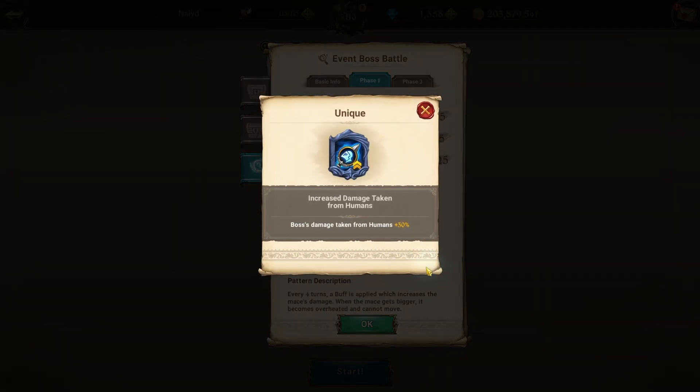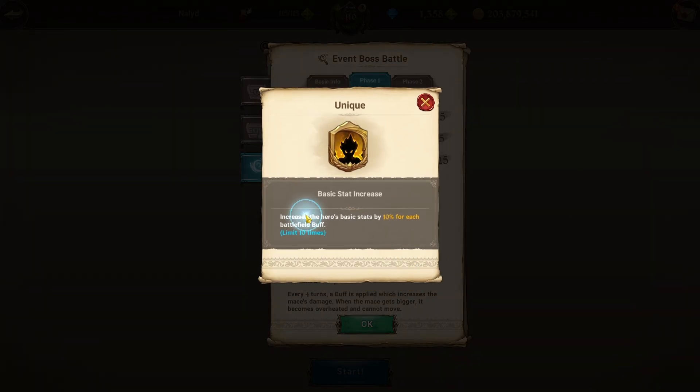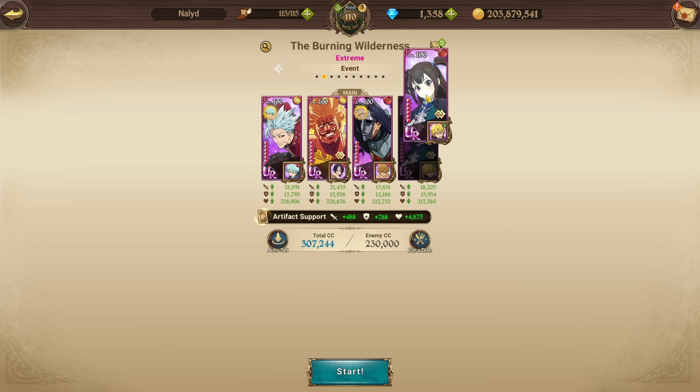The big thing with this boss is he has a buff right here that makes it so humans do 30% more damage to him, so that is going to be a big deal. Another thing you have to worry about is this one right here — basic stats are going to be increased by 10 for each battlefield buff. So we are bringing Kizuna in, but the attack related stats should help enough to warrant that, though you don't really want to use her actual buff card because that's going to put on a lot of buffs and give him a lot of stats.